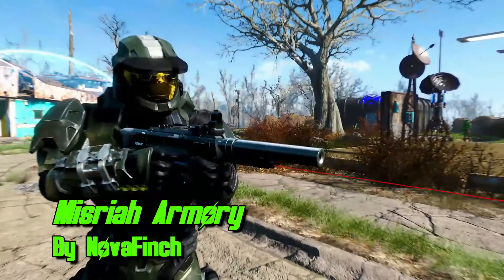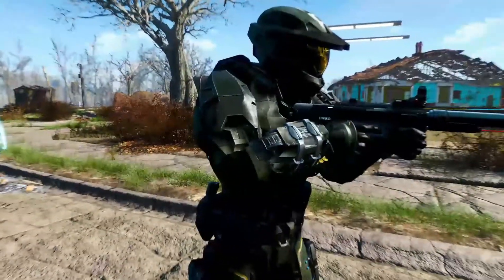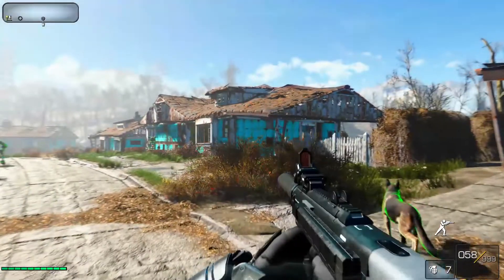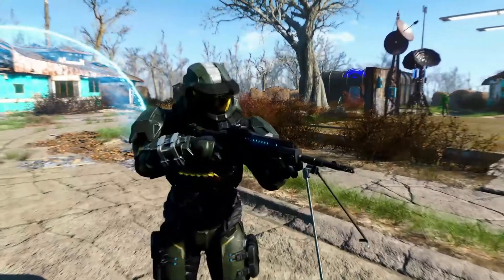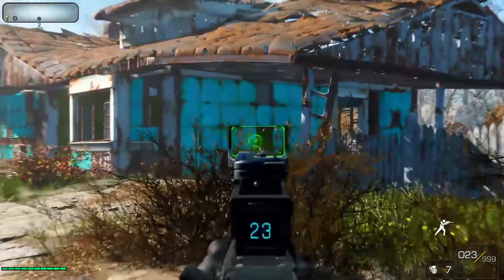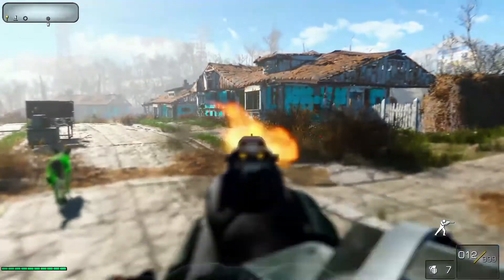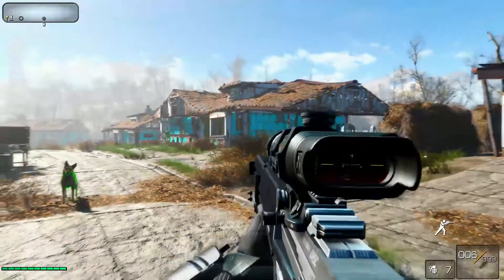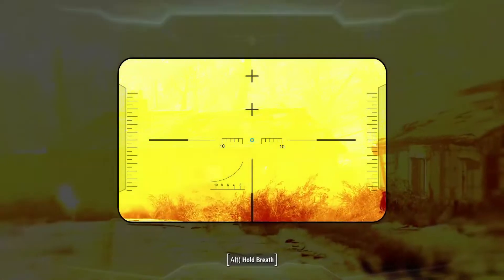Next is the Misriah Armory. This gives you eight Halo weapons, all fully customizable with reload animations and close to a perfect replication of the actual guns from Halo. Some ammo counters didn't work for me but this is listed as a known issue — nothing major. It's still an absolute must. You can get the shotgun, the submachine gun, the DMR — basically every gun you need to complete the full Halo look.